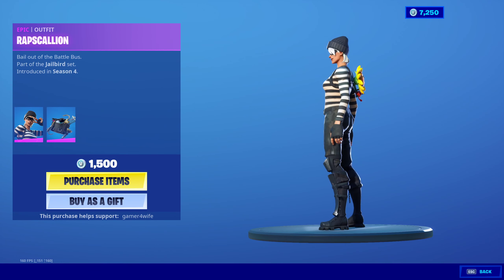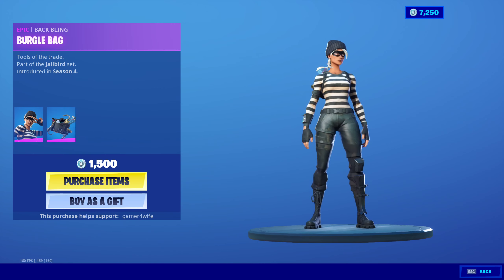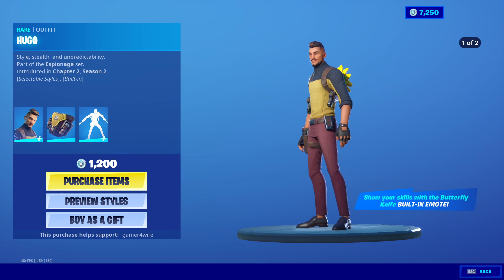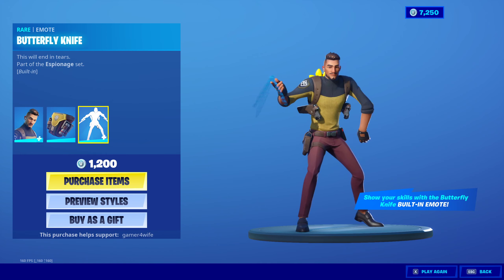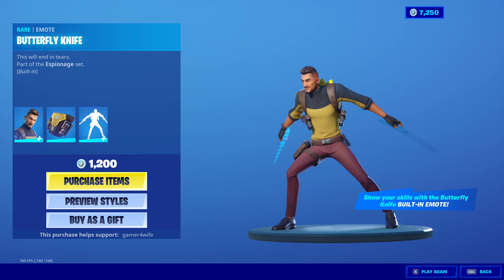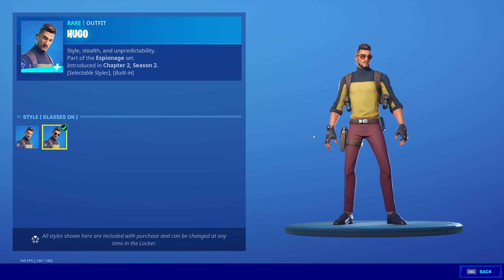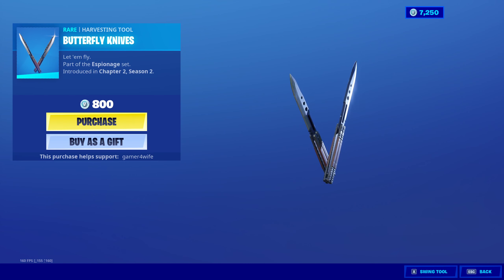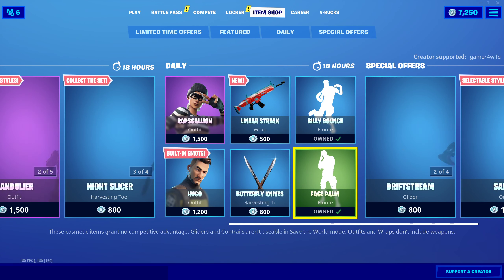This one comes with the bat bling, the Misery bag, and the butterfly knife emote built in — pretty cool. Comes with the shades as well. Decent looking skin if you ask me. You've also got the butterfly knife to go with that, and the Facepalm emote is back.